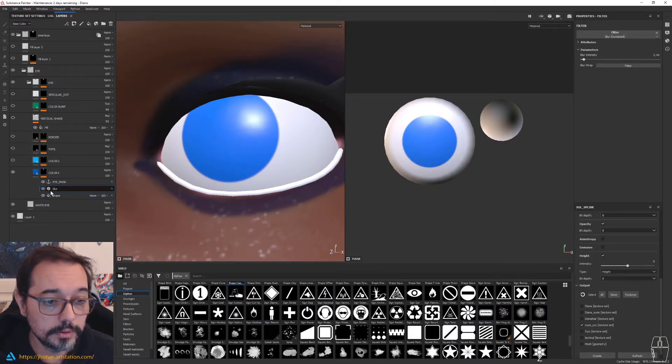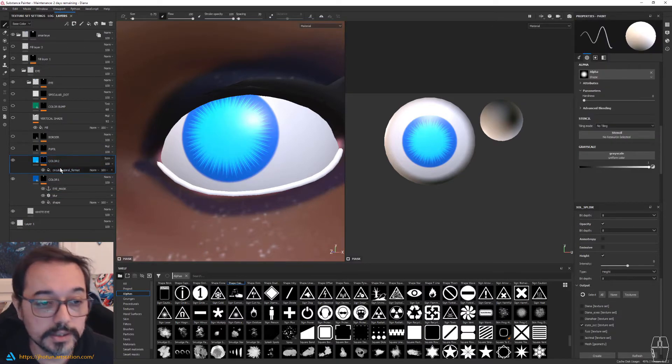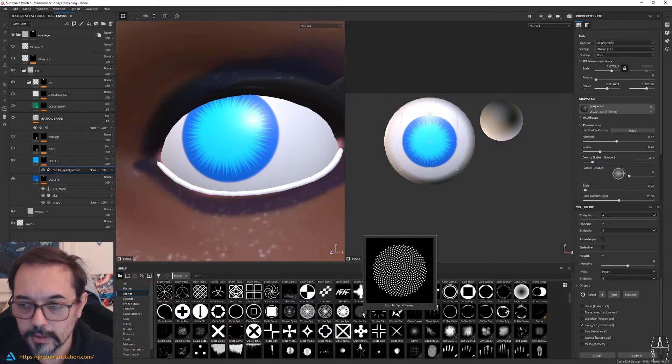I also like to put a blur on top always, just to blend the borders a bit better. Then I have a second layer — this second layer is a color that goes in the same range, just lighter. In this case I'm using blue. This is using another fill layer with another mask — these are all masks that come in the default Substance Painter; I didn't add any extra stuff here. But this one is called Circular Spiral Fermat. Many of the masks here have parameters that you can customize. When you tweak the parameters, you can change completely the way it looks. So in this case this thing that is dots, you can transform it into this type of star and play a bit with it.